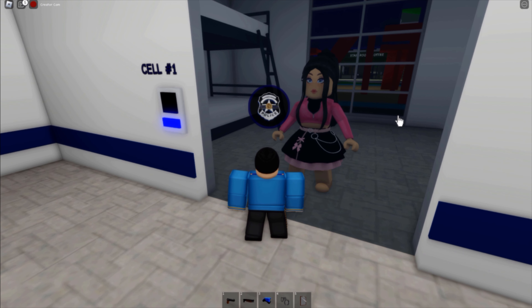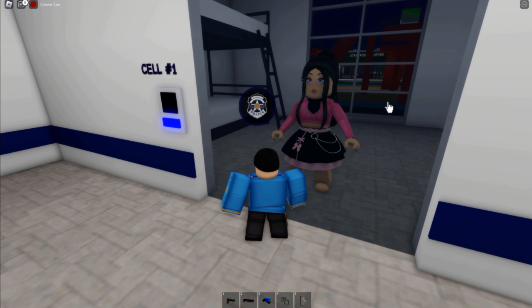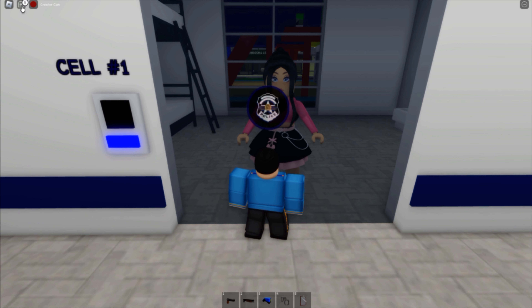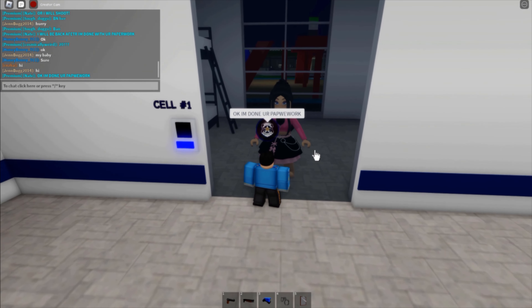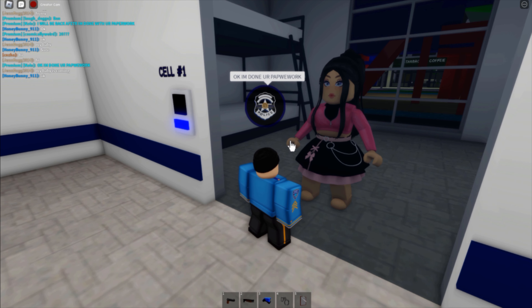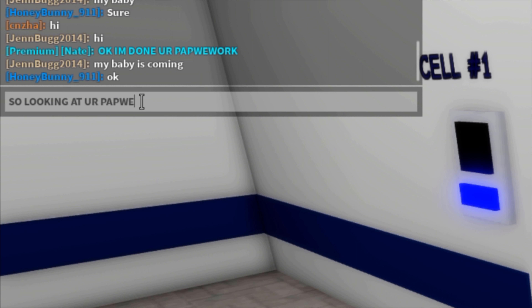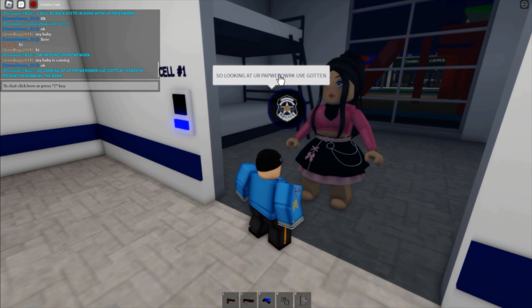We have a female in the cell — she was actually robbing the bank and I did a citizen's arrest. If you don't know what that is, it's basically when you're off duty and you arrest somebody as a citizen. I had my gun on me luckily and took her to cell number one. Done with the paperwork — looking at your paperwork, you've gotten three years in prison for robbing the bank.